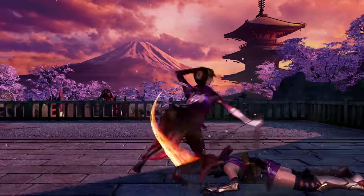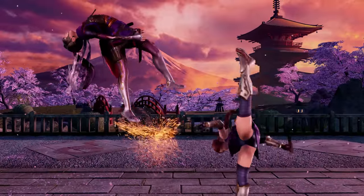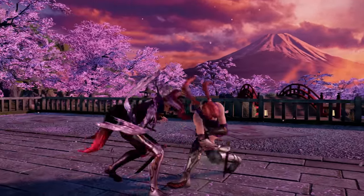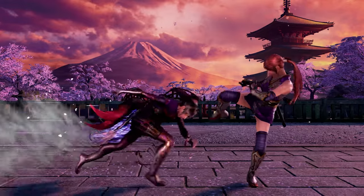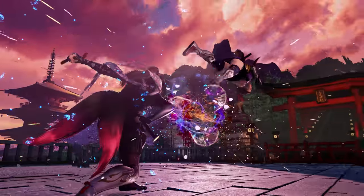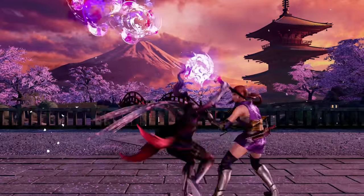Kunimitsu is a character who can completely overwhelm players unfamiliar with her sheer speed and ferocious mix-ups. However, she struggles against those who know how to sidestep her pressure and fully punish her moves on block. On paper, the risk-reward is rarely in her favour — her pokes lack damage, her counter-hit game is weak, and any kind of meaningful damage comes with some risk. You need to know when to commit with her and how to use her speed to take the opponent by surprise. For this reason she likely won't be making a huge impact at tournaments, but her powerful punishment and superlative movement can't be overlooked. Kunimitsu is recommended for players looking for an aggressive mobile character who enjoy dancing on the razor's edge.